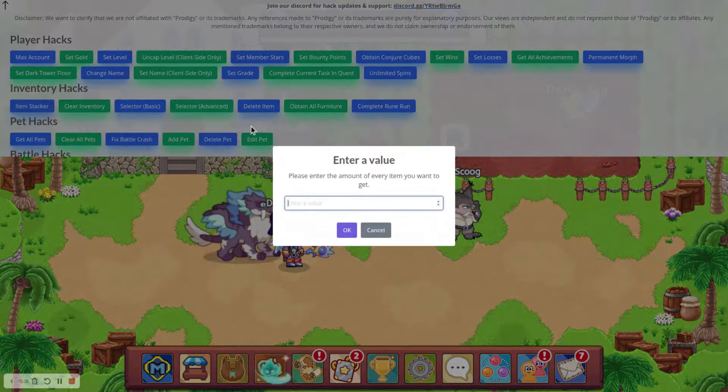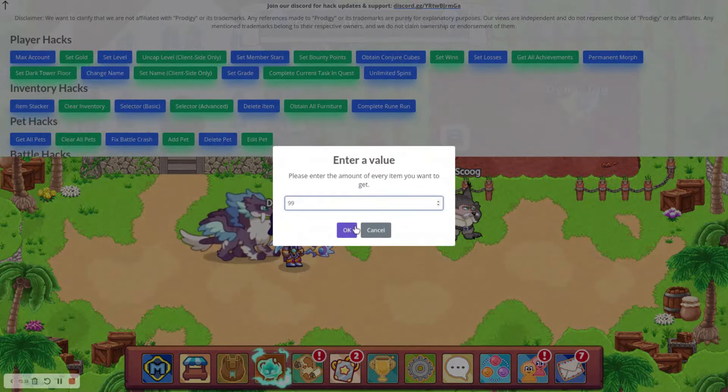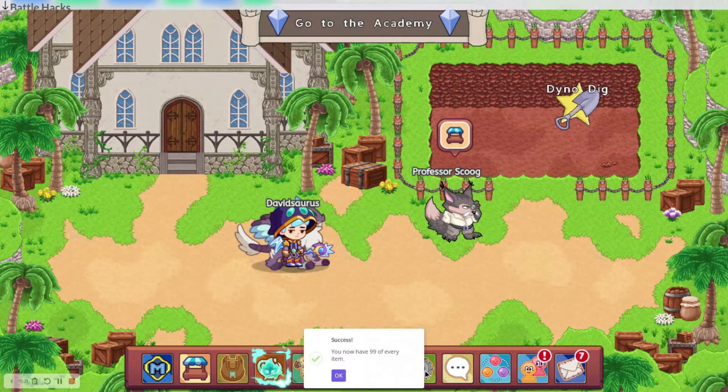You can just do item stacker, 99, and now you have 99 of every item.